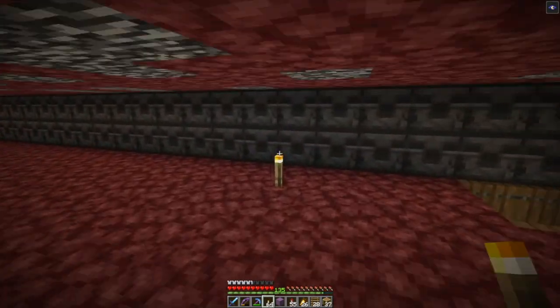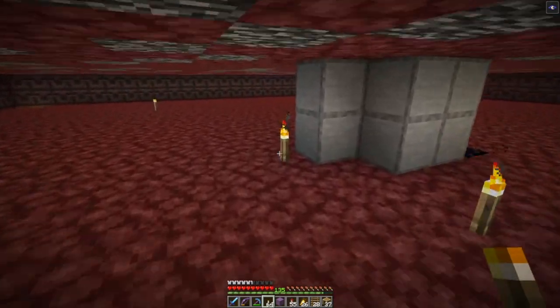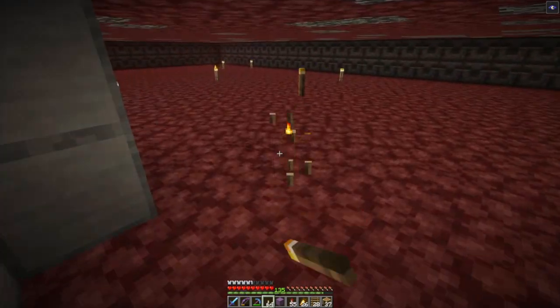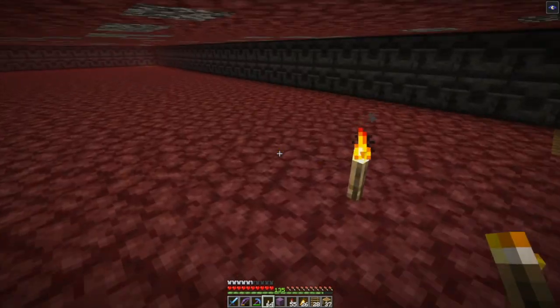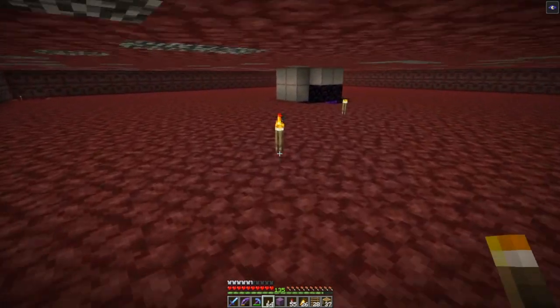The holes in the corners are so that the non-zombified piglins — when they do spawn occasionally — will run off to the corners because they're terrified of the zombified piglins, drop down in there, hide in the corner, and eventually despawn.